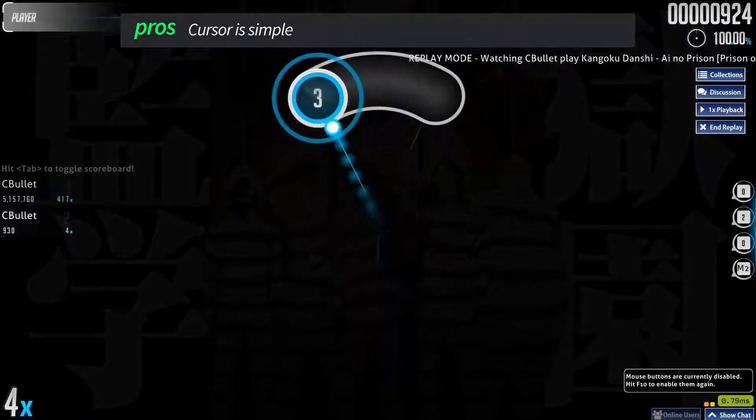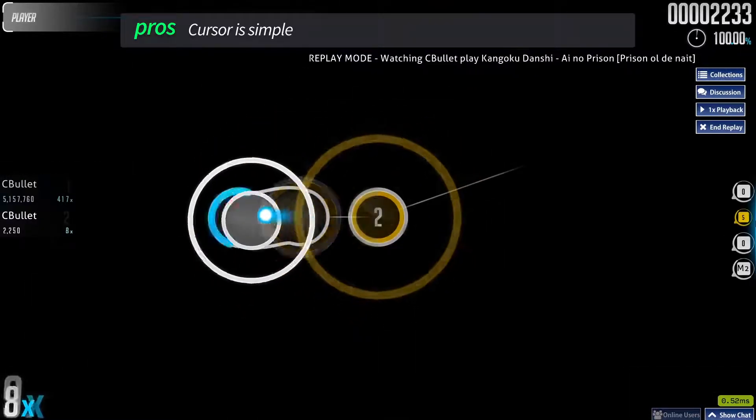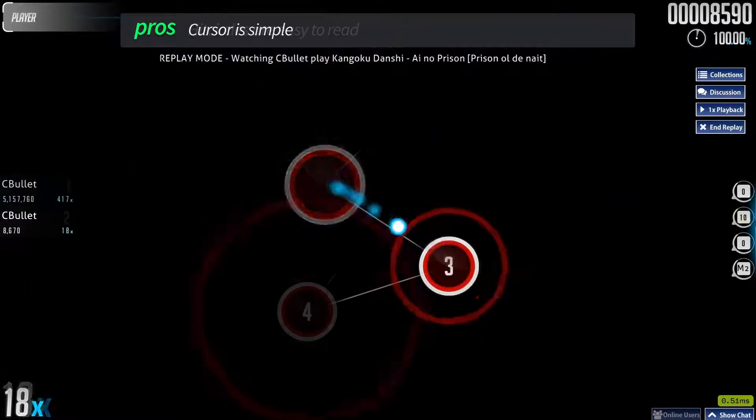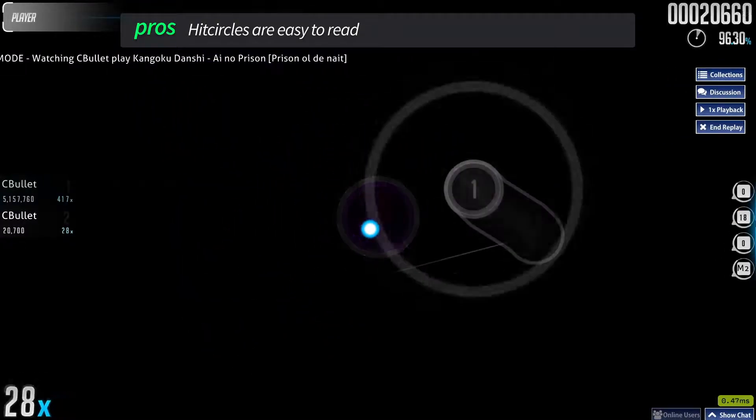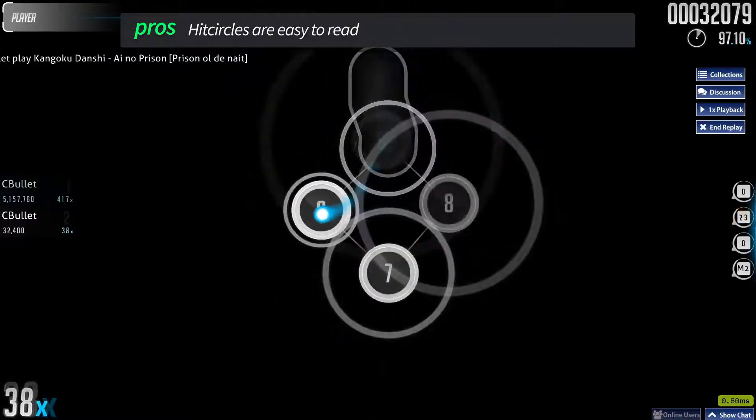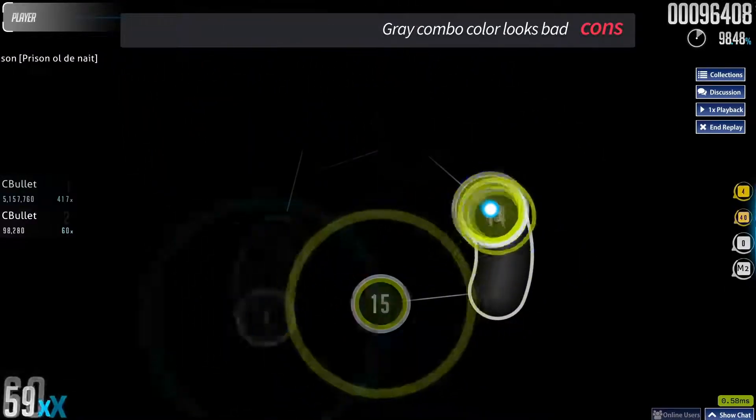The cursor is simple and looks great — it's not lost during gameplay easily, so that's always a pro. The hit circles are nice and simple to read, though in my opinion there isn't really any need for the gray combo color, as it looks a tad bit ugly.